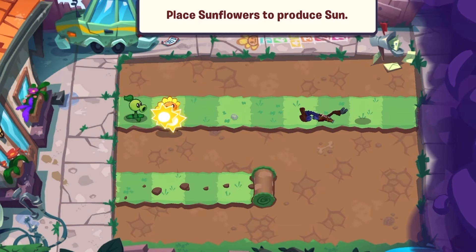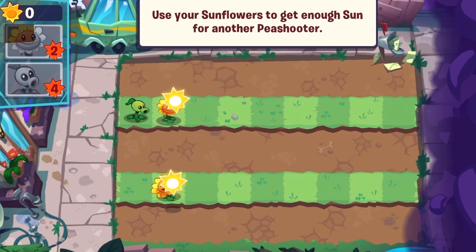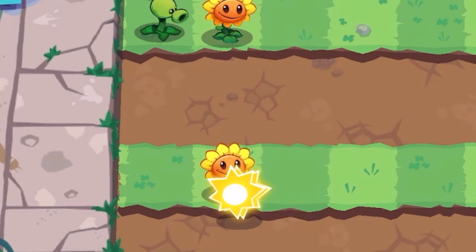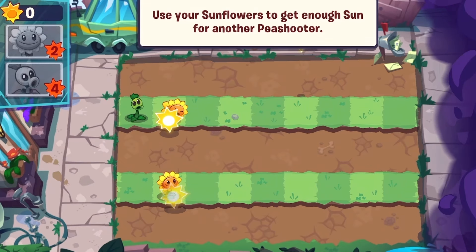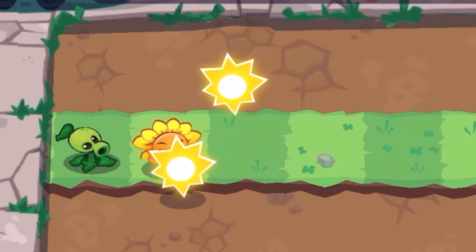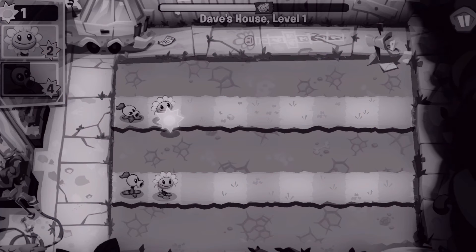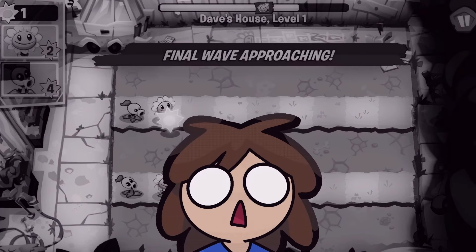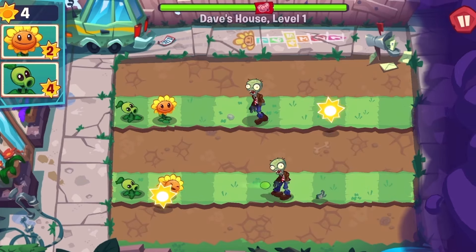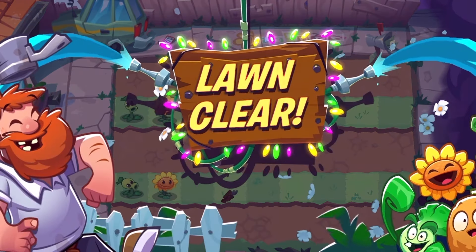The annoying part is that the sun coming from the actual sun kept falling on the sun produced by the sunflower. And tapping it would also mean that I would be using the sun from the sunflower, so that was really annoying. Here I caught the sun just in time, but that didn't matter anyway, because when I placed down the peashooter, I accidentally picked up the sun from the sunflower. But either way, I didn't end up needing to use any more sun at all, so we're good to go for the first level.